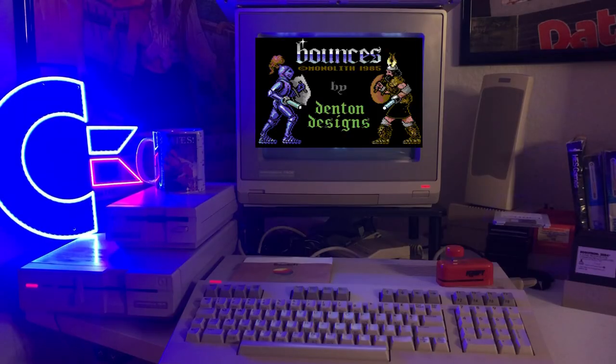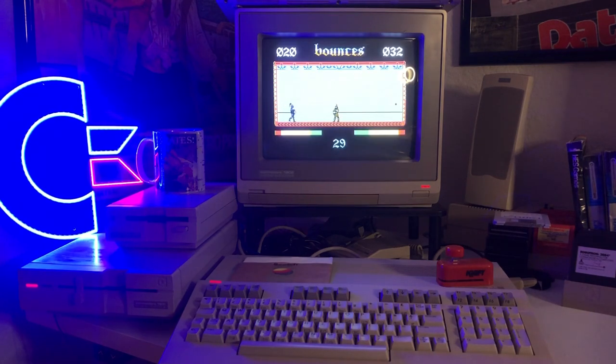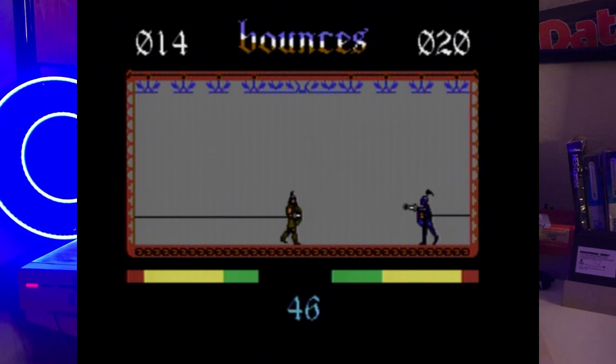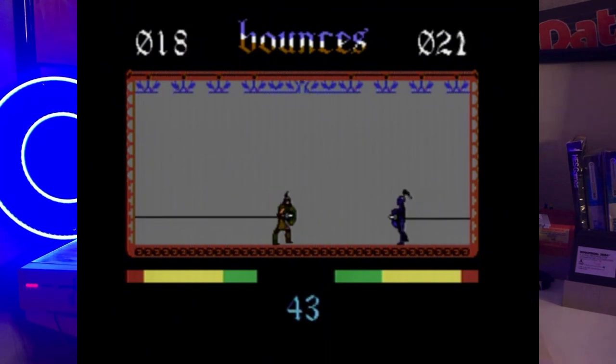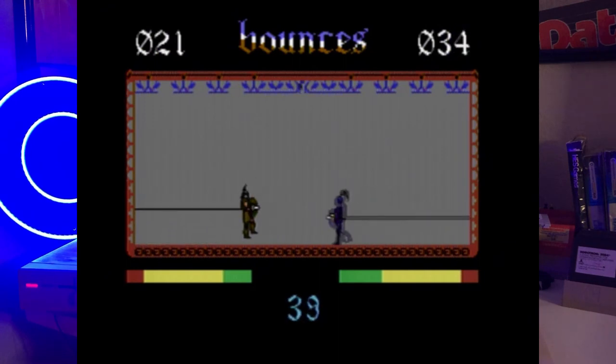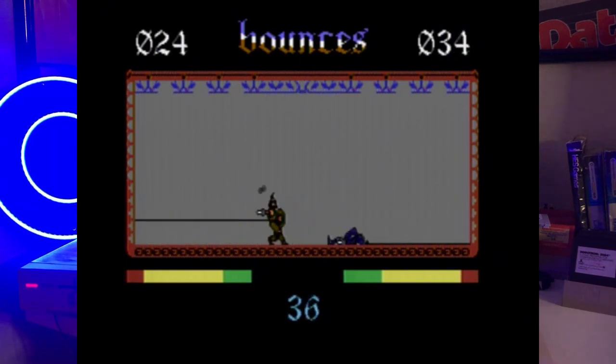The first game we're going to look at is Bounces. I always just called it Bounce, but it was a very unique, cool little game. Bounces came out in 1985 — it's kind of a sport-slash-fighting game, and it came out both for the Commodore 64 and the ZX Spectrum.